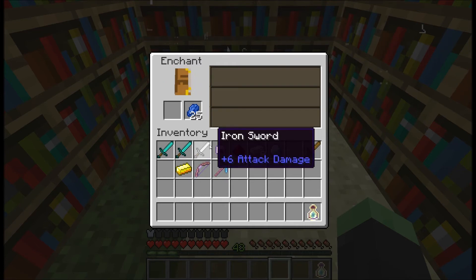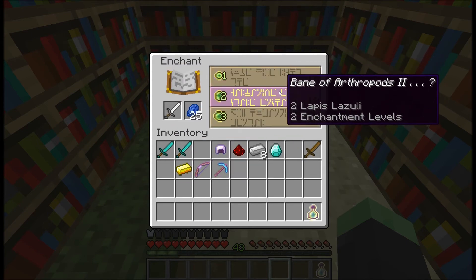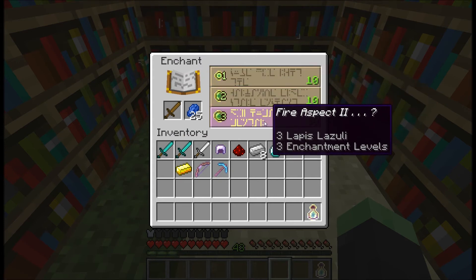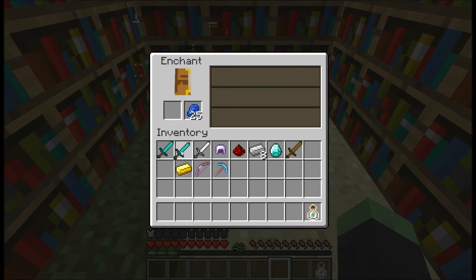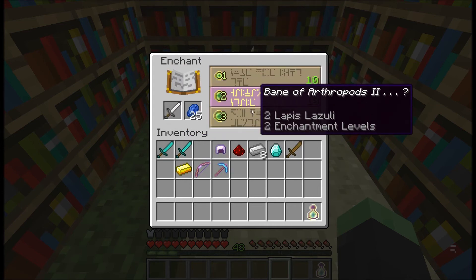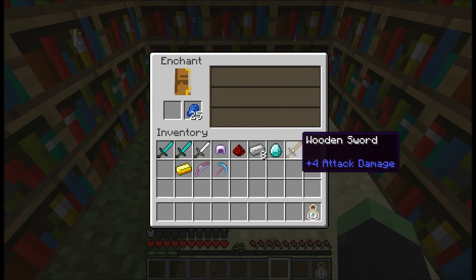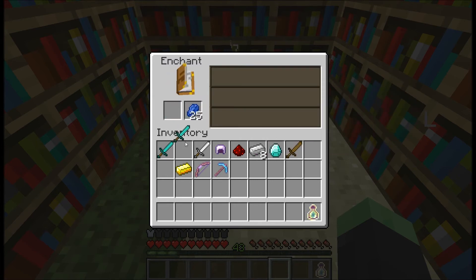Here's something interesting. One iron sword and one wooden sword both show Bane of Arthropods 2, Bane of Arthropods 2, Fire Aspects 2. Two diamond swords both show Smite 2, Bane of Arthropods 1, Fire Aspects. The two diamonds have the same available enchantments, and the iron sword and wooden sword have the same enchantments as each other but different from the diamonds. I'm not entirely sure what changes the enchantment probabilities, but I'll show you what happens next.